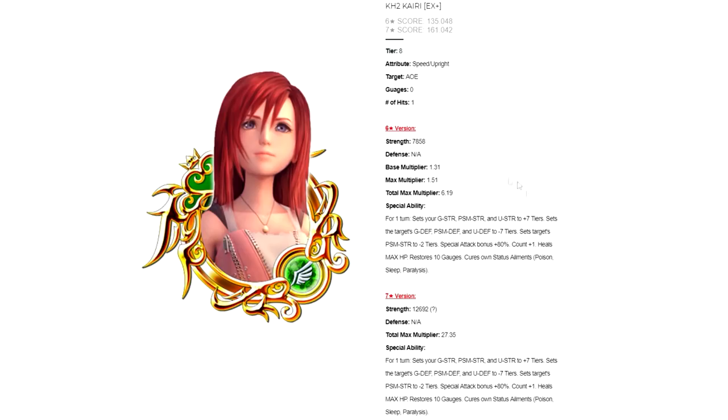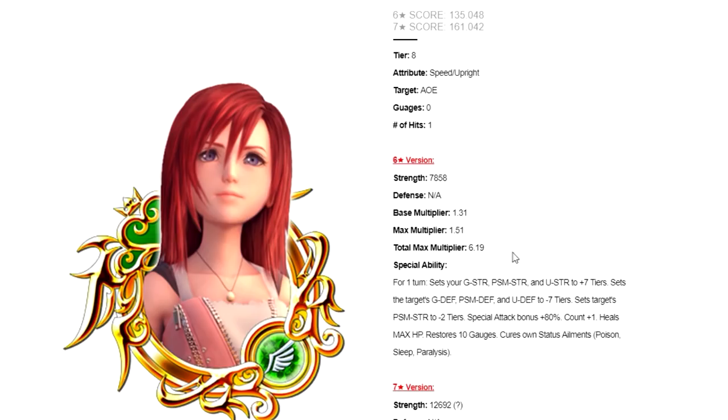We're going to start with Kairi EX Plus first, then go on to Shion EX Plus. Kingdom Hearts 2 Kairi EX Plus has a six star score of 135.048, and we're going to be looking mostly at the six star score. She has a speed upright medal, tier 8, AoE, costs zero gauges, and has a total max multiplier of 619 at six star. Her ability is the exact same for both seven and six star.